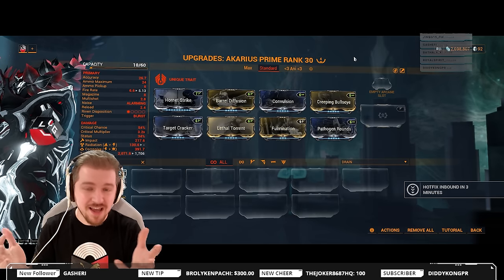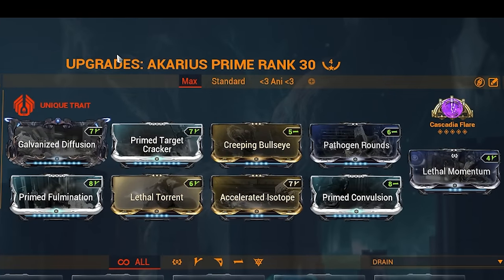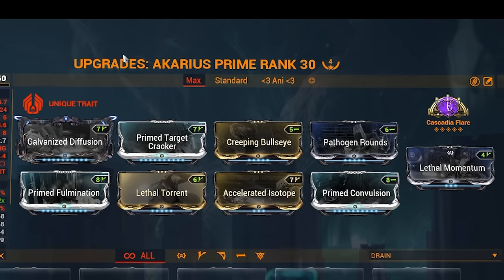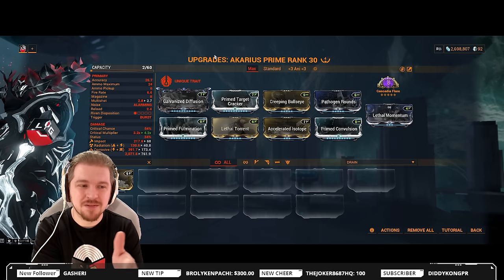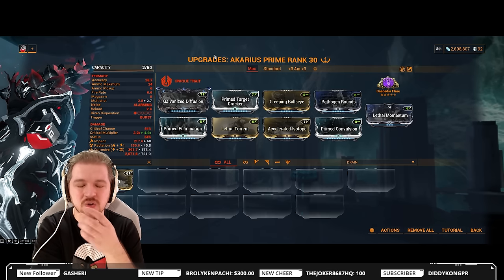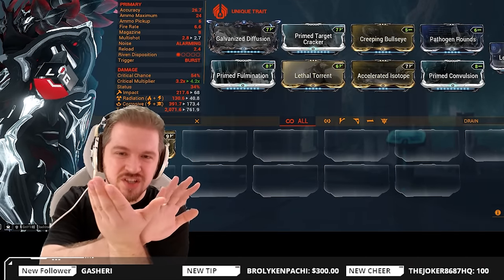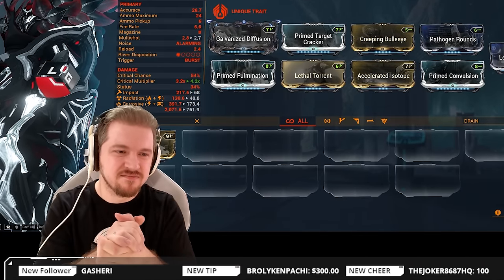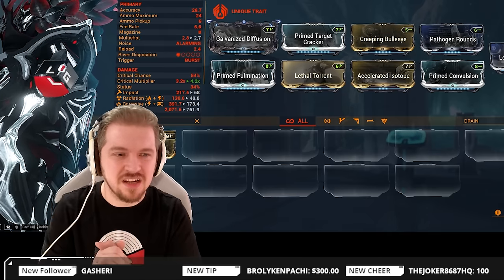What follows next is for more endgame players. We're looking at a build something like this: Galvanized Diffusion, Prime Fulmination, Target Cracker, Lethal Torrent, Creeping Bullseye, Accelerated Isotope, Prime Convulsion instead of the normal one, regular Pathogen Rounds, and in the extra slot Lethal Momentum. Lethal Momentum helps with the travel speed of the projectiles; however, it also impairs the targeting system a little bit because you only have a 15-degree angle at which they can turn. So Lethal Momentum may cause the targeting system to glitch out a little bit.